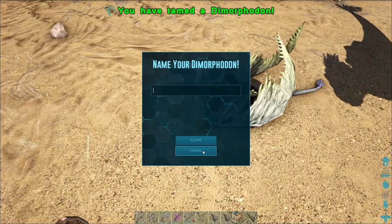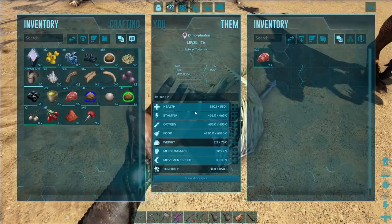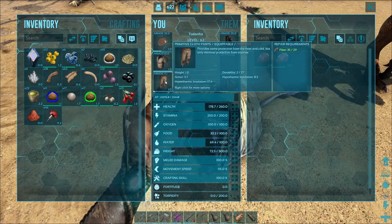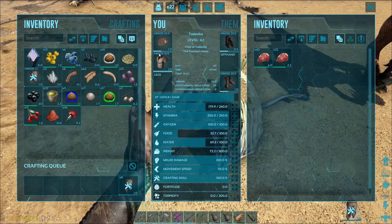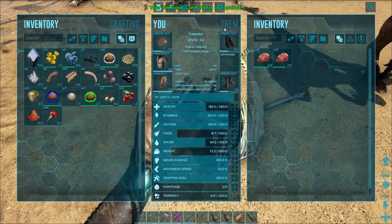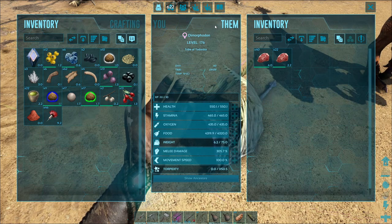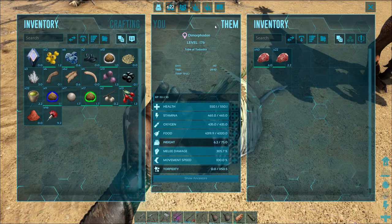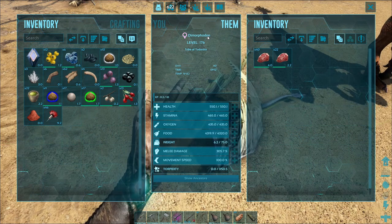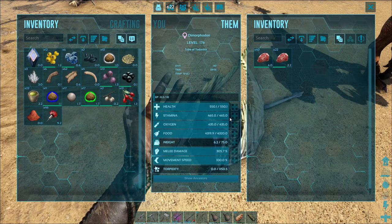There she blows — you look fearsome, little lady. Let me put on my clothes and repair my pants. She did quite a lot of damage actually. Level 176. Her stats are actually kind of okay — somewhat high melee damage. We're going to take every level 100 to 120 of those guys that we can find.